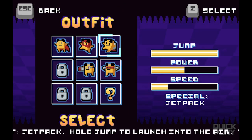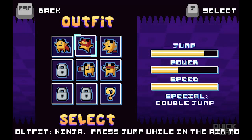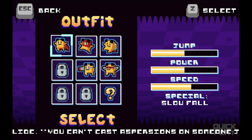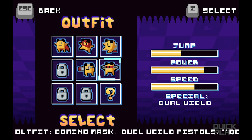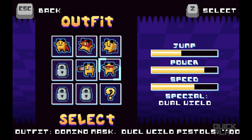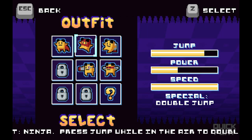We got double jump, we got jet pack, a lot of jump options. None of these powers really sound that awesome to me other than double jump — and here I don't sacrifice too much power to have that double jump, so we're going to try that out. Double damage sounds kind of cool, dual wield sounds cool too. I'm going to go ahead and enter.